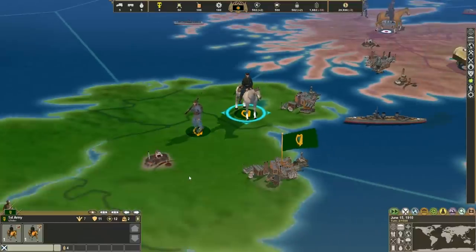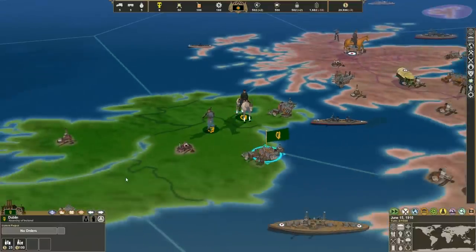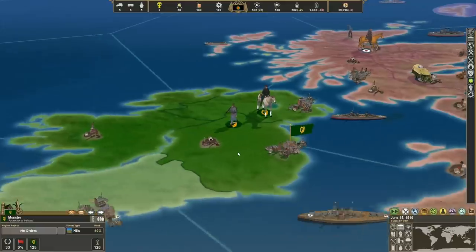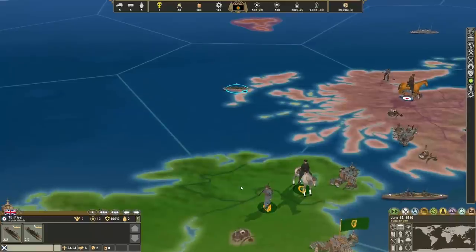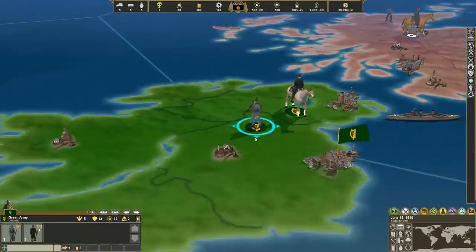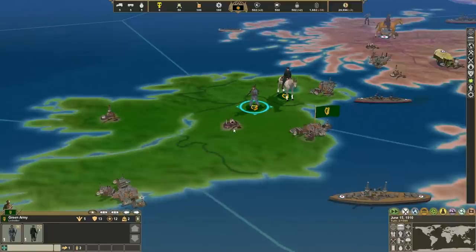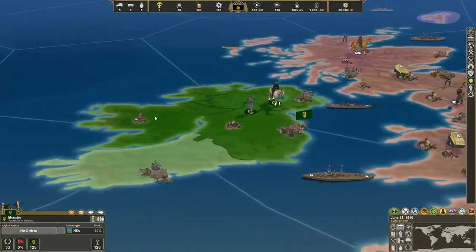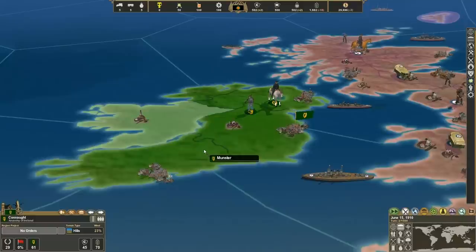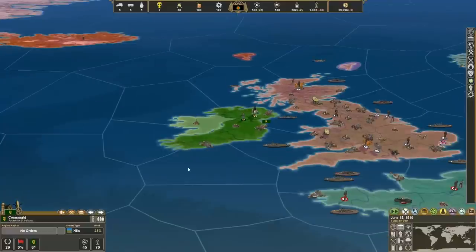You will notice within the first 15 turns or so that the Anarchy of Ireland will be wiped out and replaced with something else. That's kind of the purpose — I want to see who wins. Is it going to be the Socialists, the Nationalists, the Democrats? Who's going to win the fight in Ireland to actually make it its own country?